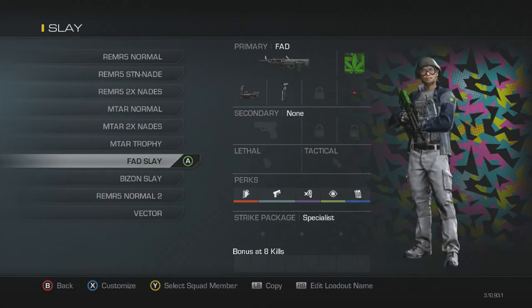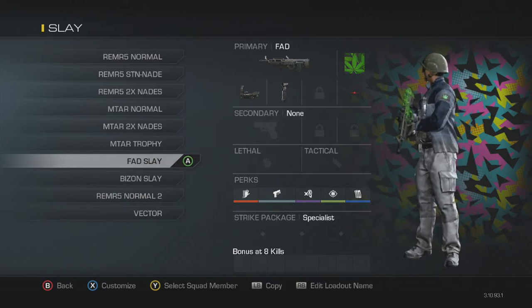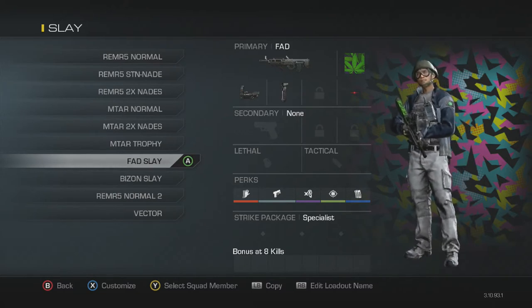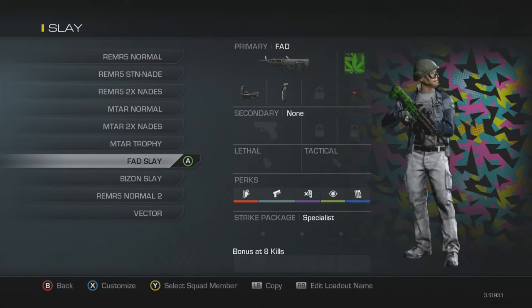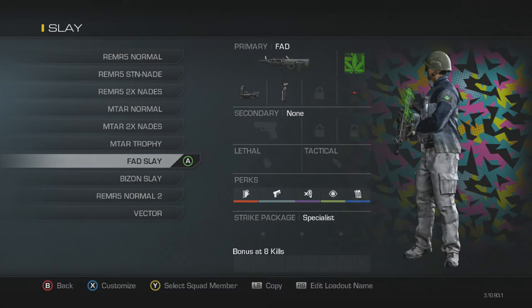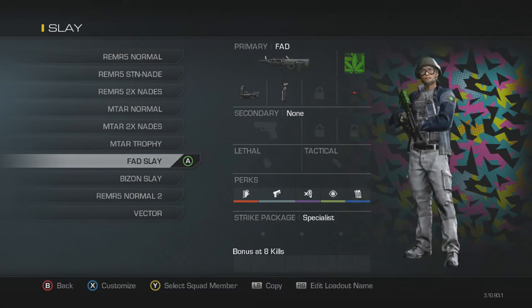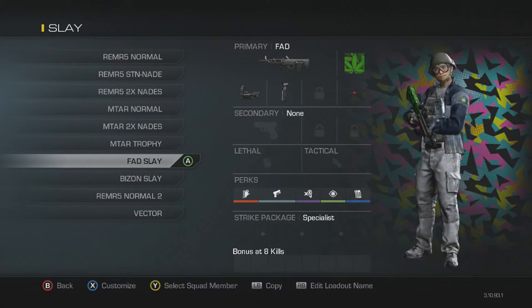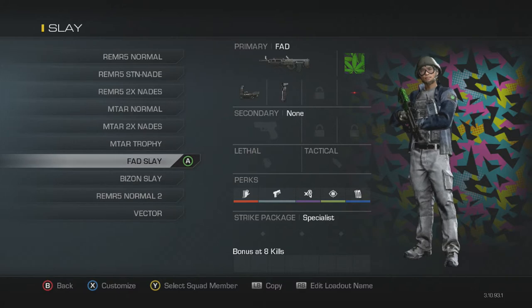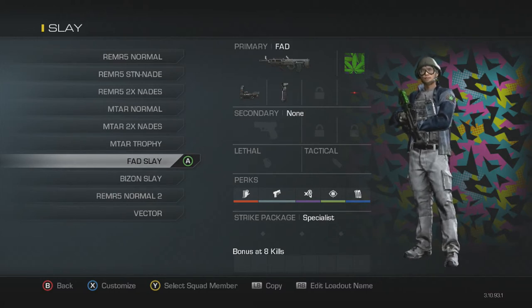This is my FAD Slay. It's a similar class to what Clayster uses. I saw him use it and thought he does pretty well online. I only use it when I'm hosting, and it works on maps like Freight — I've used it on Warhawk but it's not really effective there because the Remington destroys this gun. This is really a submachine gun map. On bigger maps like Freight or Sovereign, I'll pull this out because you get melted by the Remington using it anyway. FAD, Reflex, Grip, Sleight of Hand, Quick Draw, Dead Silence, Focus, and Fully Loaded — those are my main slaying perks.